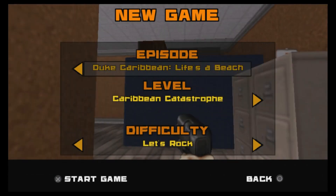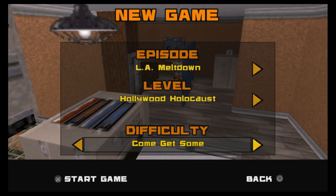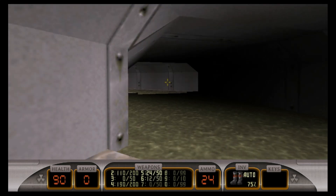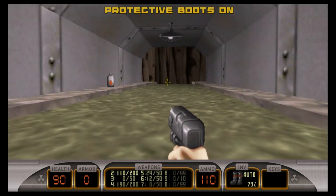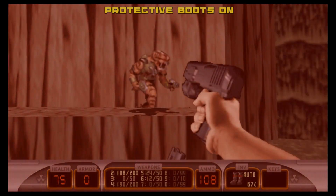Campaign allows you to experience the story and go through all 64 missions of the game, and multiplayer allows you to go online to play against or with your friends over the PlayStation Network. Megaton Edition features all 4 episodes of the original Duke Nukem 3D along with 3 expansion packs that came with the later releases, totaling 64 different missions, which is a lot of content.